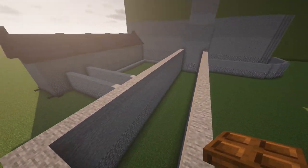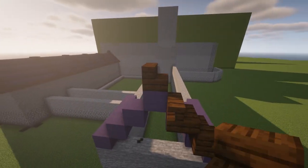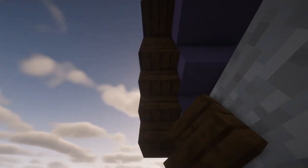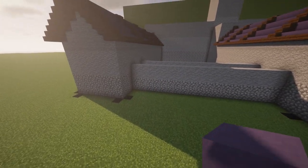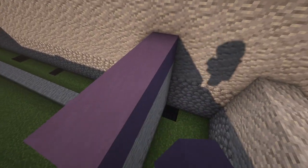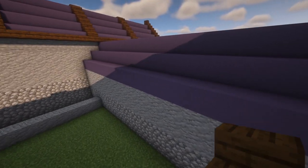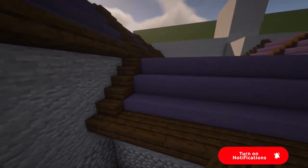Let's do the same on the other side of the roof. We fill this wall right here — upside-down stairs over here and fill it in with stone. Now on this side it's the same pattern basically everywhere. Let's fill it in all the way around, put dark oak stairs here, here, and there — and on the other side the same thing. One, two, three, and dark oak slabs here.